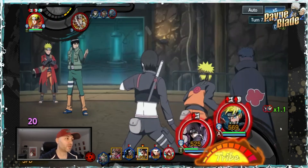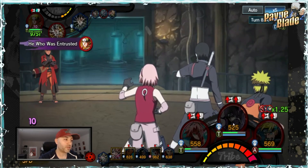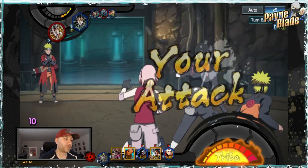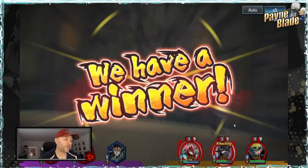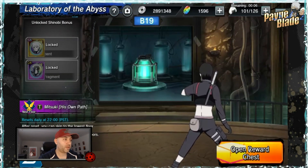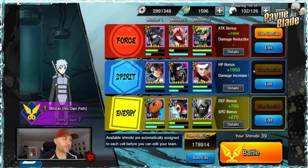I might just use the tribe here because my health is pretty low. I could use Sakura as well. Let's do normal for now and maybe use the tribe next round to give everyone some healing back. This is pretty much it — we're going to hit floor 20 right here. There we go — floor 19 rewards, and here's floor 20. We made it to the floor we wanted!